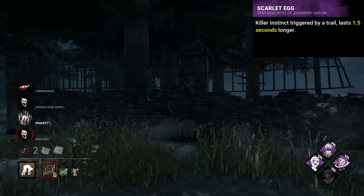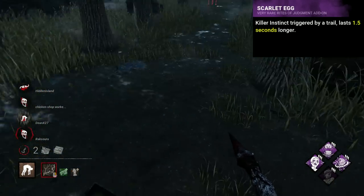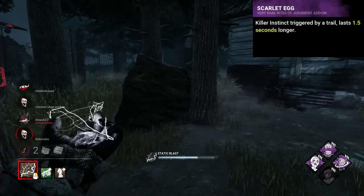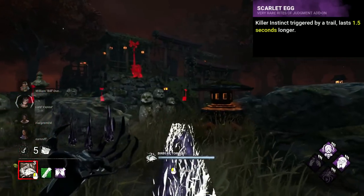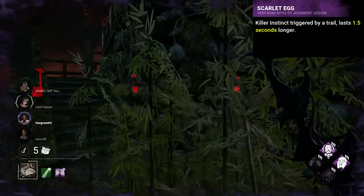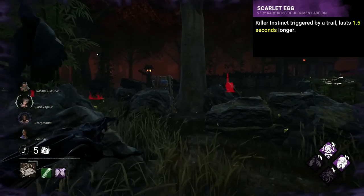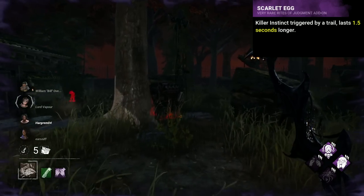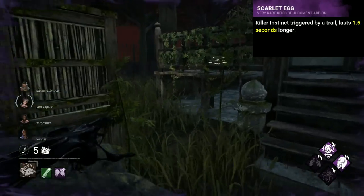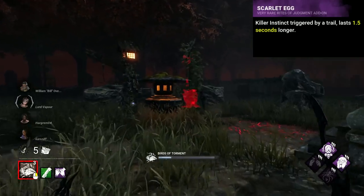Executioner's worst add-on I'm saying is the Scarlet Egg, and mainly because it annoys me. This add-on technically has worse counterparts — the Leopard Print Fabric and the Misty Day Painting — but the egg being a purple and having this effect is just sad. It increases the duration of instinct after a survivor steps on a trail for an additional 1.5 seconds, which is never useful and is greatly unhelpful for Pyramid Head's power, which requires precision. This add-on was recently buffed with its numbers increased up to 3 seconds of instinct, but what's worse is that the weaker counterparts at 1 and 0.5 seconds weren't touched and instead remained the same.